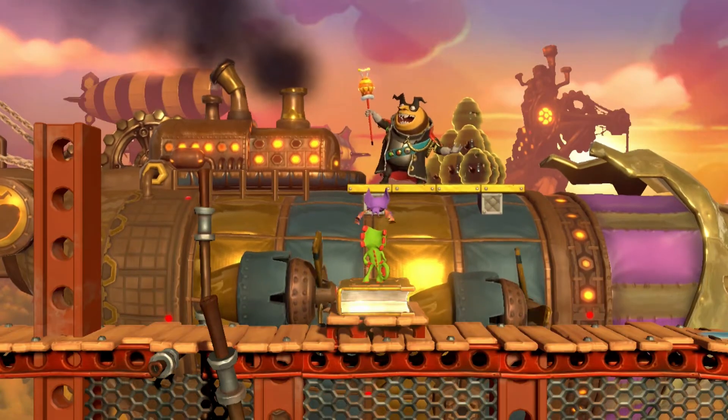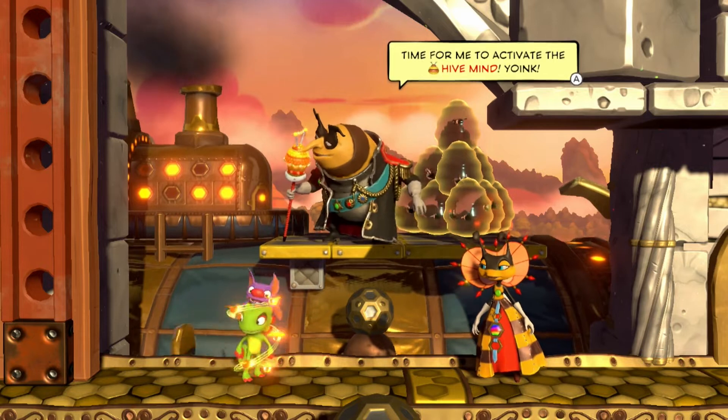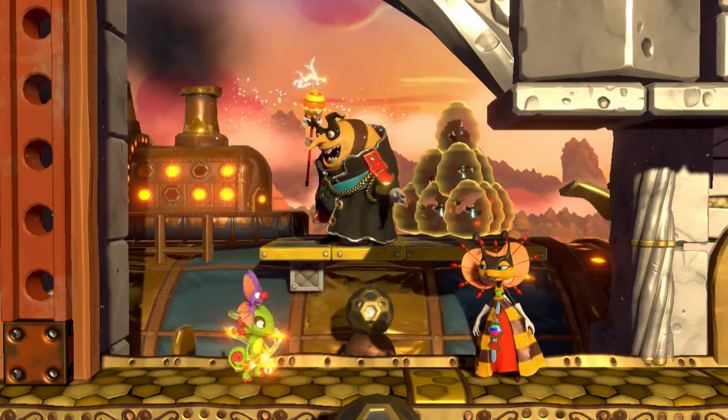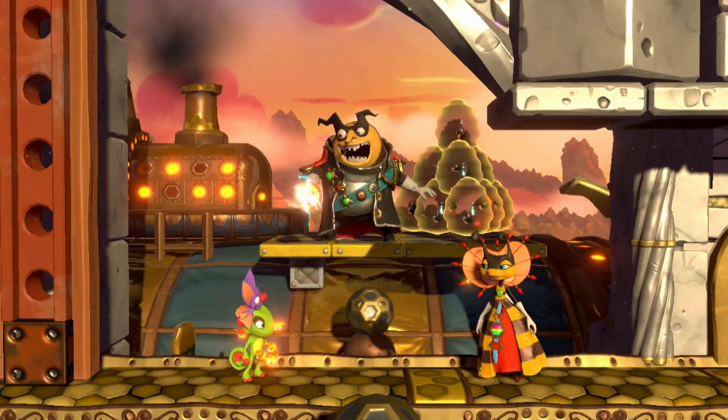Story-wise, the nefarious Capital B is back to his old no-good tricks — invading the Royal Stingdom, attacking Queen Phoebe, and trapping her Royal Bee-Talion in an evil plan to use a hive mind device and enslave the whole Stingdom. Yes, there's a lot of bee puns here. I couldn't bee-lieve it. That stings.